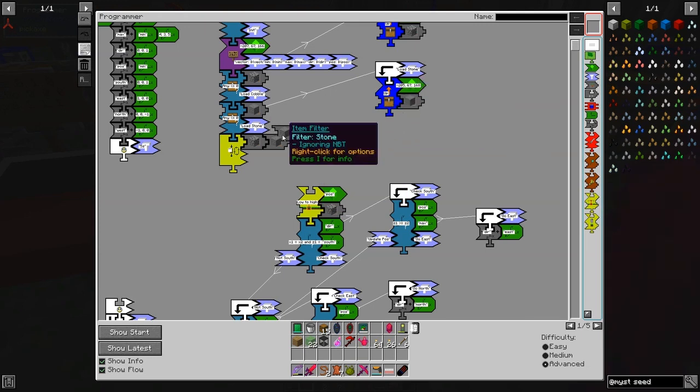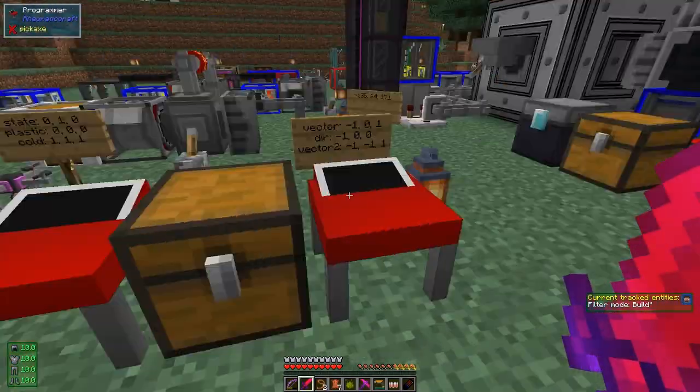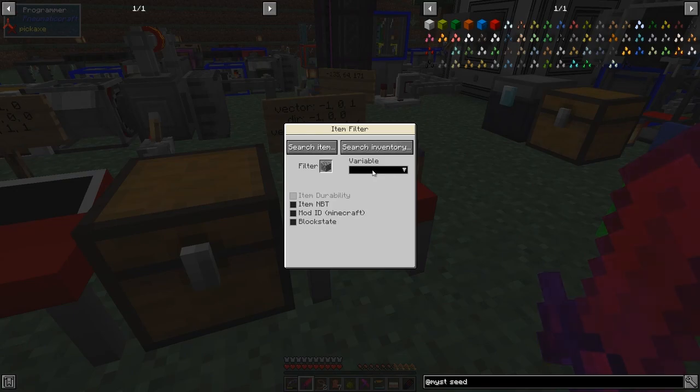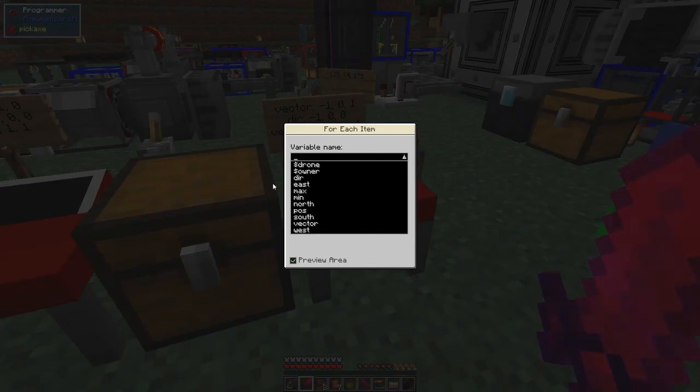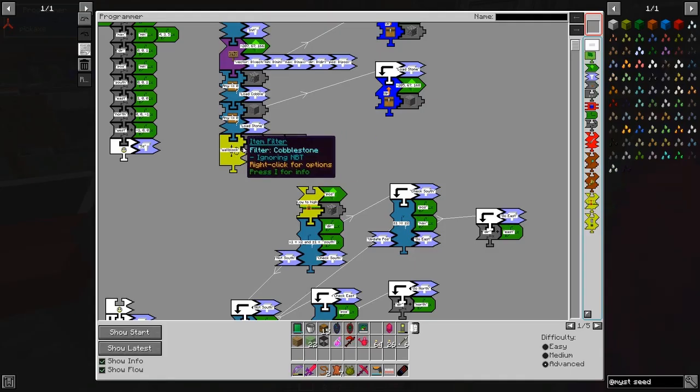You could actually make multiples — for example one cobblestone and then two stones. You can also update one of these signs in here. There was actually a change made that allows you to see which block it is. So instead of using this, we're now going to use a variable.